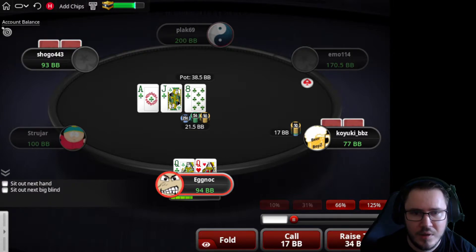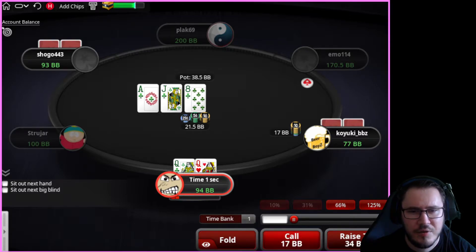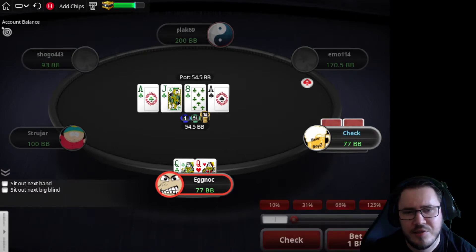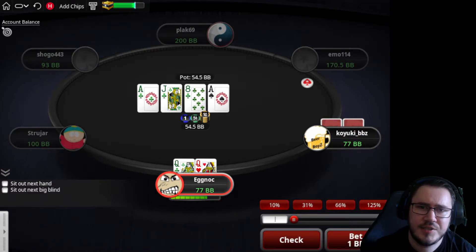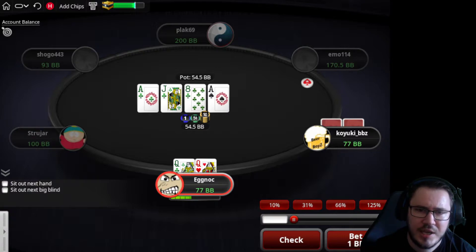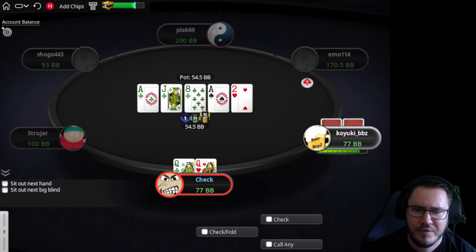We've got the second-nut flush draw here facing a large bet with one opponent behind. I don't think we get to fold to one bet, and I don't like the idea of shoving here as our opponent is representing hands like aces, jacks, ace-jack, flushes — they can have some higher flush draws as well. On the turn we can mostly check. Getting jammed on would be a disaster. I'm just going to try and realize equity and get to showdown if we can.